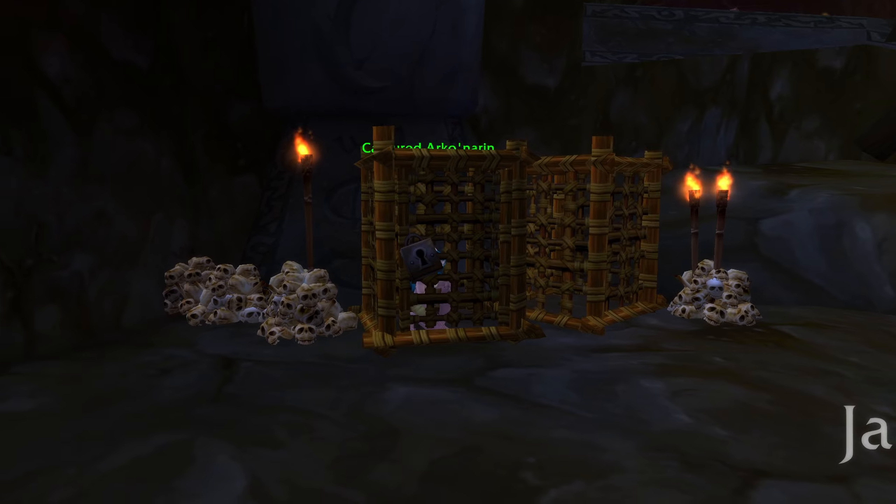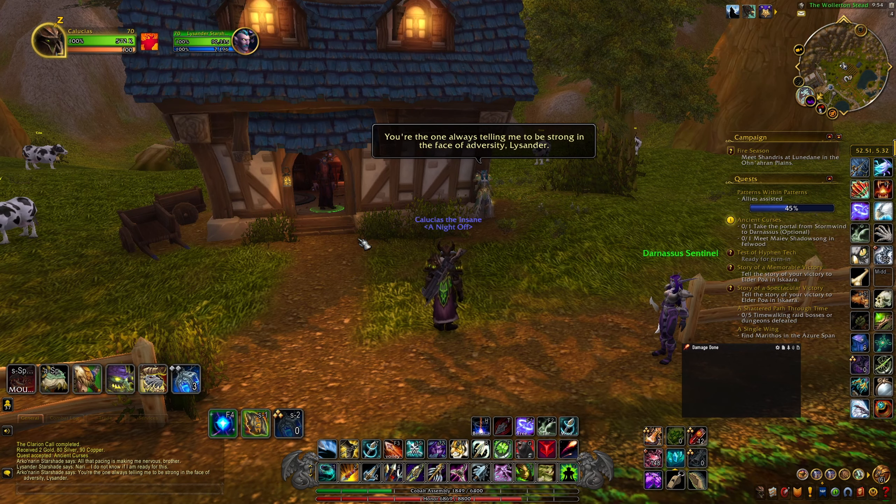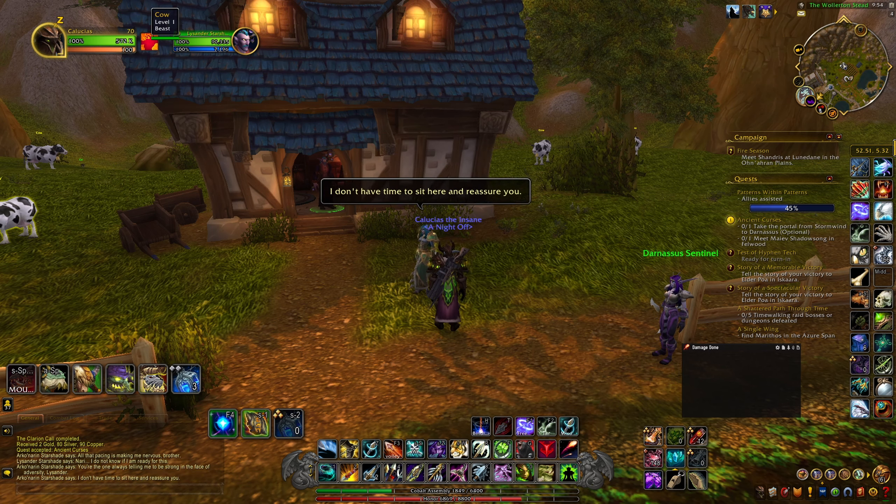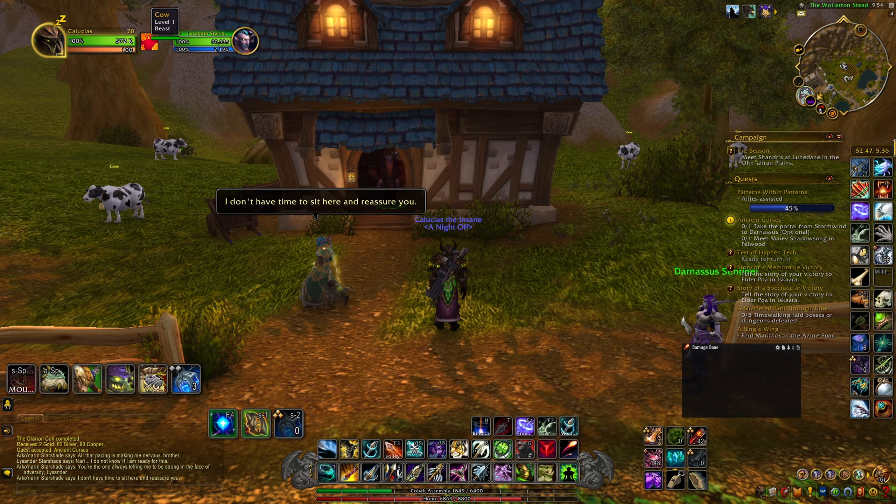Her quest was an escort quest and it's the only thing you see of her. This quest was removed in Cataclysm along with her NPC, and you never see her again until now. Lysander, her younger brother, is an apprentice Night Elf mage who also hasn't appeared in the game until now. They heard of a resurgence of demonic corruption and they need your help — that's essentially the whole lore behind this questline.